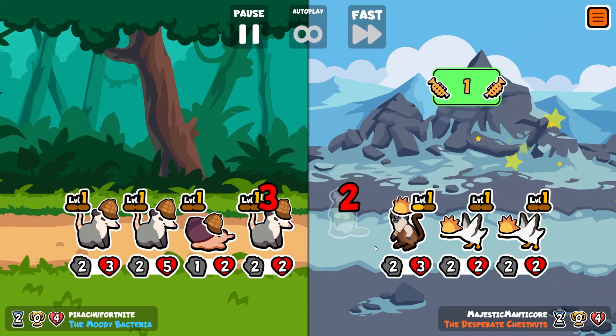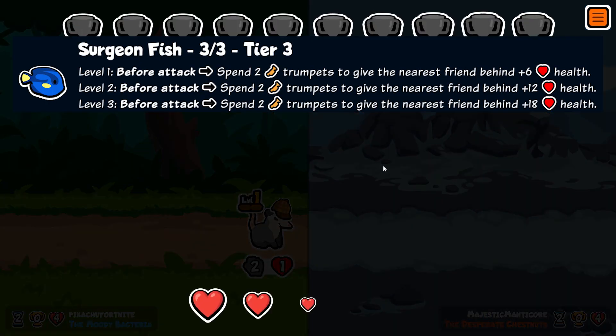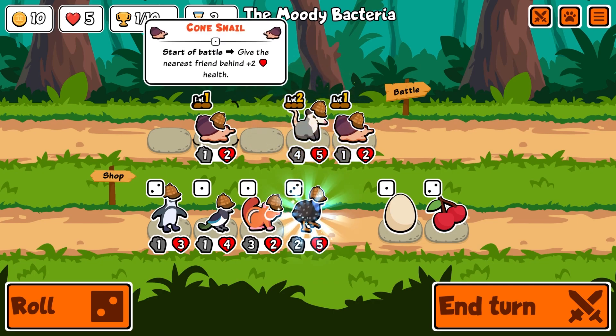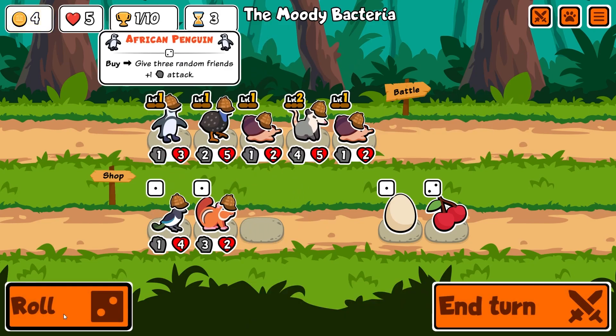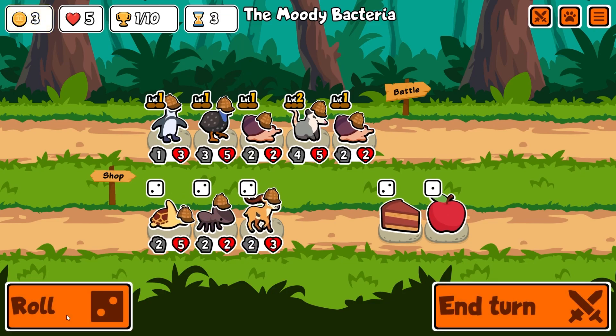Anyways, I'll start talking about the run. The surgeon fish uses two trumpets to give health to the friend behind, and it's pretty decent in the mid game. By turn three you have access to croissant and meat bones, so you can get a pretty beefy unit with a lot of health and attack and win games early. However, I think the surgeon fish falls off pretty quick, so I wouldn't advise holding on to it very long.